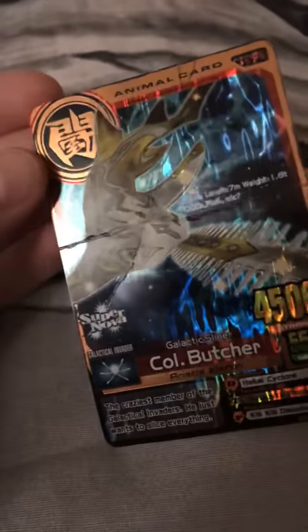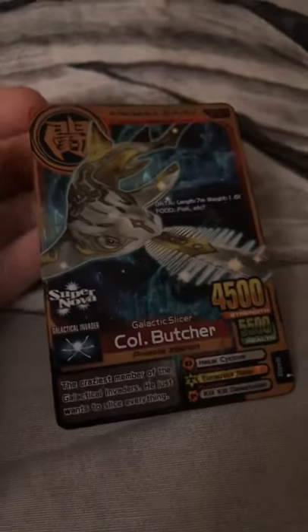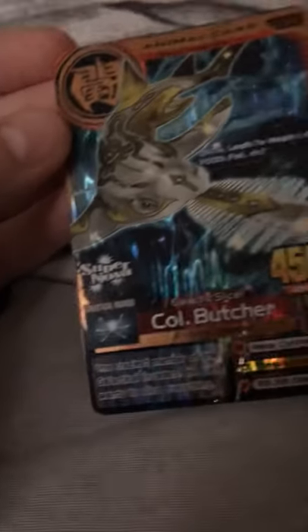My next one — these are the brand new evolution 6 cards. This one's pretty damaged; I got it at the machine like this, as you can see it's got some crease lines. This is a bronze supernova — Cold Bullet. I believe this is evolution 6 — yep, brand new.